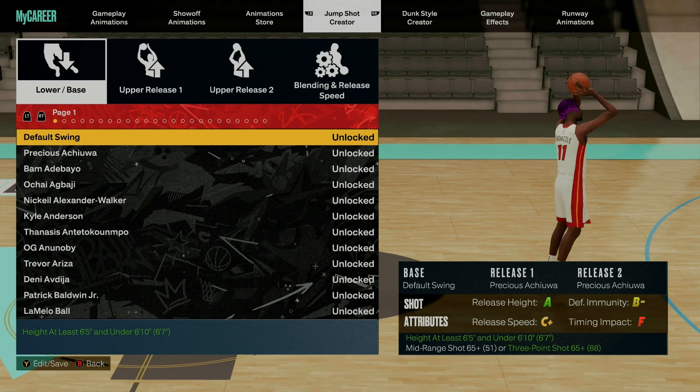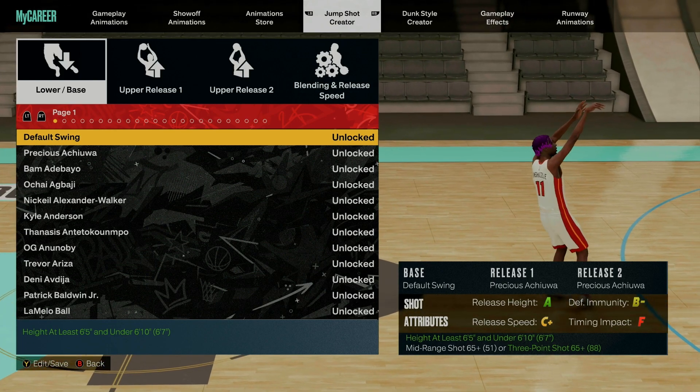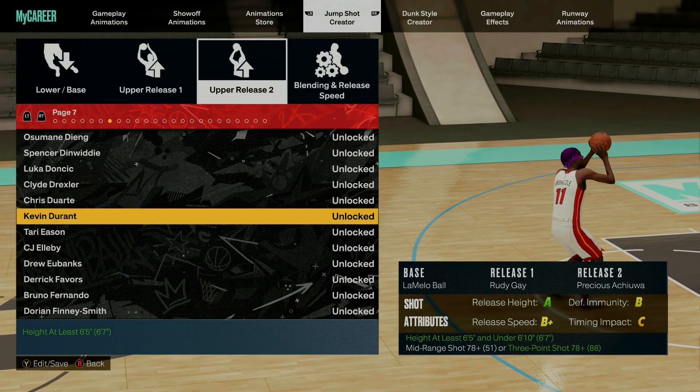Next, we are going to get into the jump shot creator and put on this extremely broken jump shot. Starting with the base, we are going with LaMelo Ball. For upper release 1 we are going with Rudy Gay, and for upper release 2 we are going to finish it off with Kevin Durant.